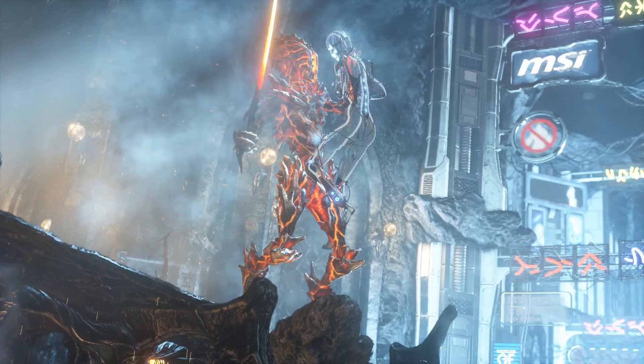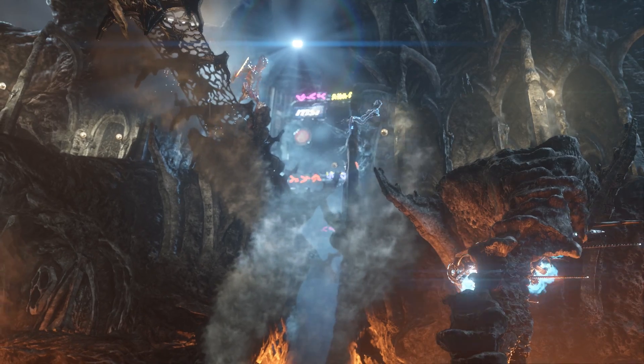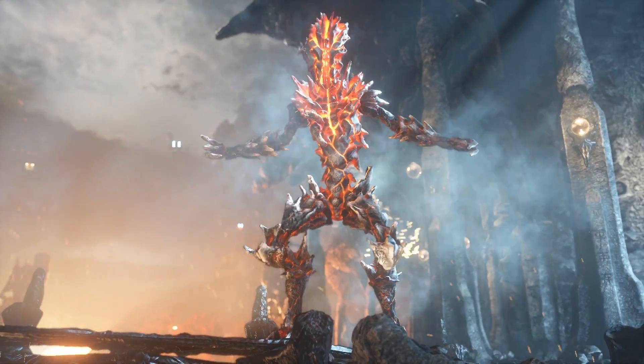First up, 3DMark's Firestrike demo saw very minimal gains with 5GHz, grabbing a total of 15,186 compared to 14,175 at stock. That's only about a 7% gain, which for an 800MHz overclock was a bit surprising. However, I admit I wasn't paying attention to the physics score, so that may have done better than just the 7%.